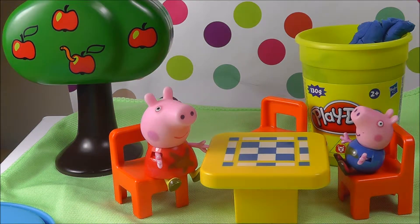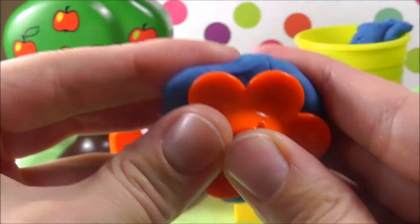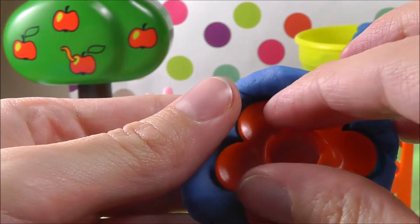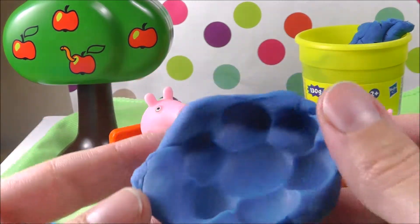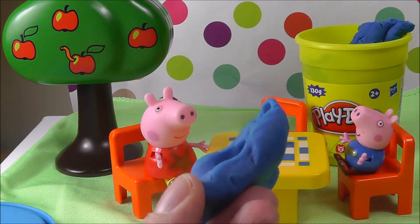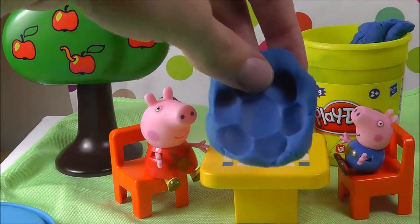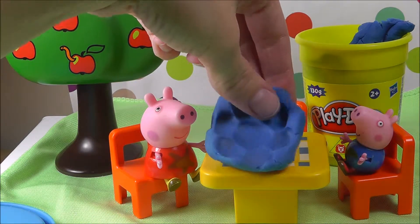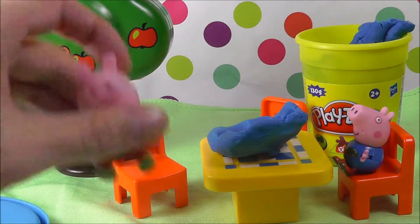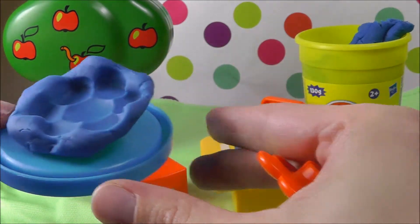George doesn't like flower-shaped cookies — he's a little boy. Okay, there's this orange flower which I'm going to press against the Play-Doh like this, and if I take it out, this is my first cookie. Do you like it, Peppa? Yes, I think it's beautiful. Let's put this one here on the table. It's a big cookie, isn't it? We can put them on a plate and we are going to put them in the oven a bit later.